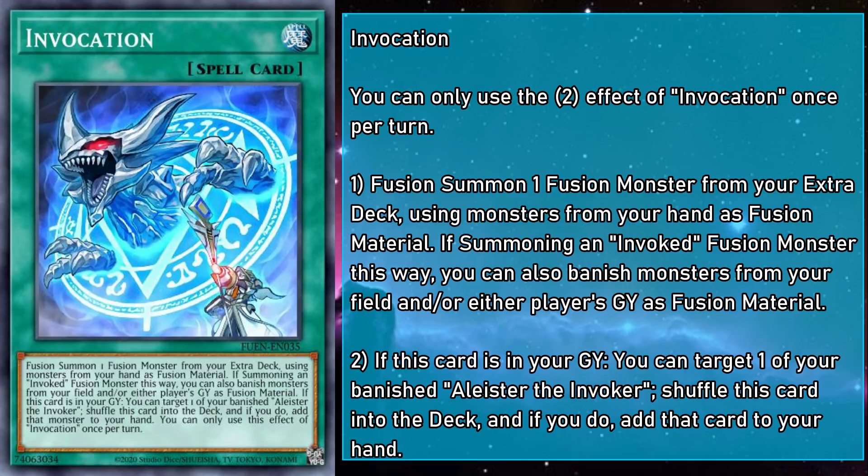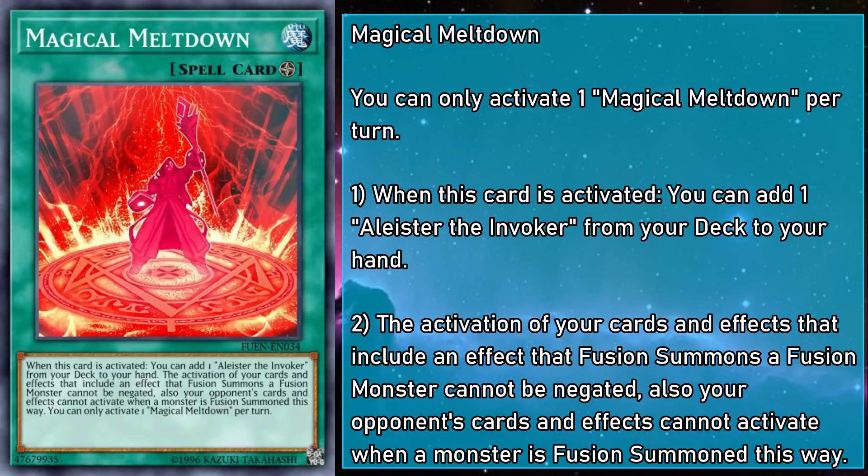You could say they're going to experience a Magical Meltdown, which just so happens to be our field spell. When activated, you can add an Alistair the Invoker from your deck to your hand. Also, while it's on the field, the activation of your cards and effects that include fusion summoning can't be negated, and your opponent's cards and effects can't be activated when a monster is fusion summoned this way. Generally, this is going to be copies four, five, and six of Alistair, but it can be incredibly helpful in pushing through your fusion effects in general. Ghost Belle becomes useless, Herald of Perfection is little more than a light fixture, and Solemn Johnson is just going to have to take the day off.